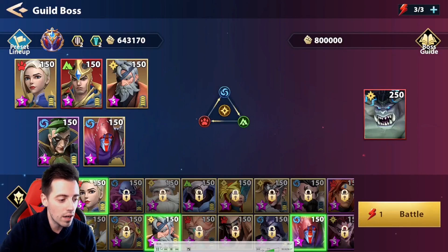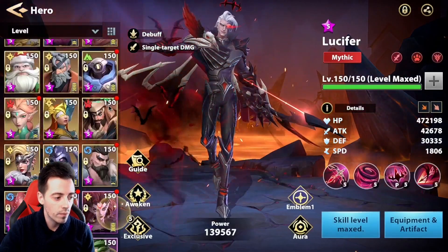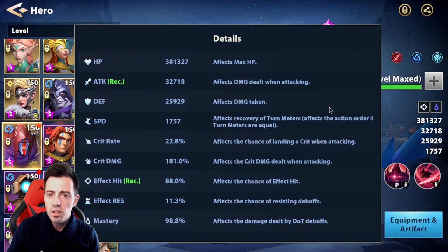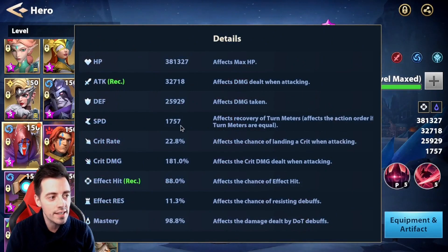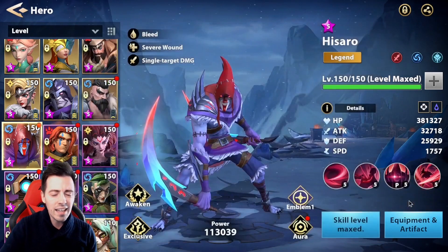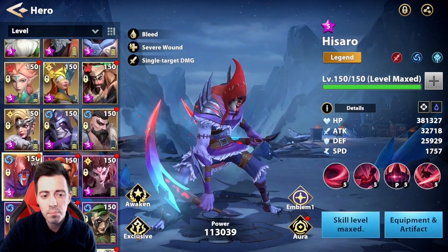So this is the video I recorded. First of all, let's have a look at my His Arrow and the stats I have before increasing his first exclusive. This is my His Arrow — he is really new on my account, he doesn't have crazy stats at the moment: only 32k, almost 33k attack, 88% effect hit and almost 100% mastery.